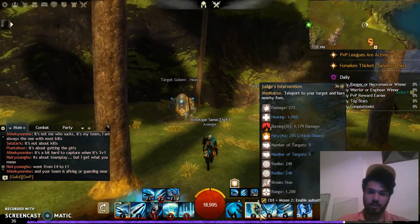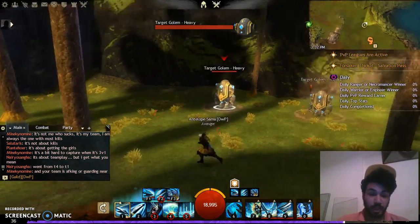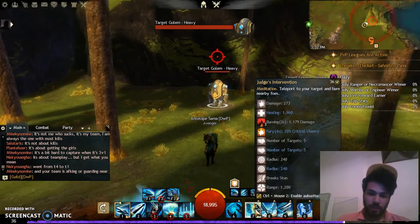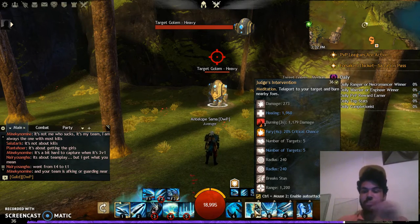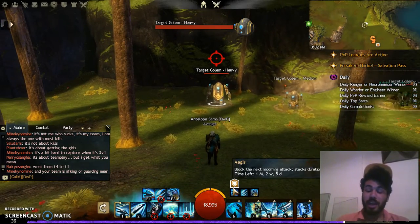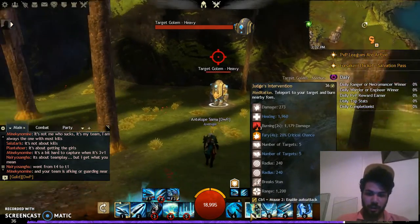Here's how to use your traps: you target your enemy, then use Judge's Intervention to teleport instantly to them and drop all your traps at the same time. You can kill your enemy almost instantly because your build captures them inside your traps and they cannot run away.